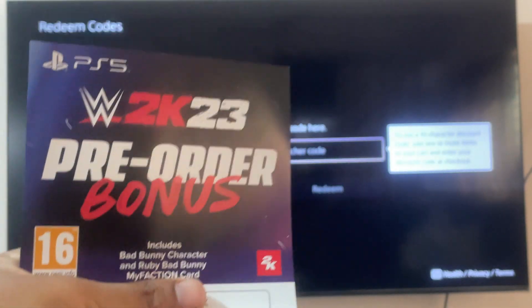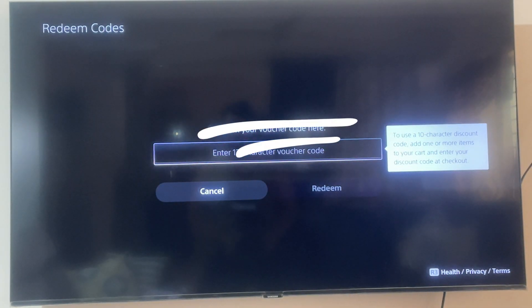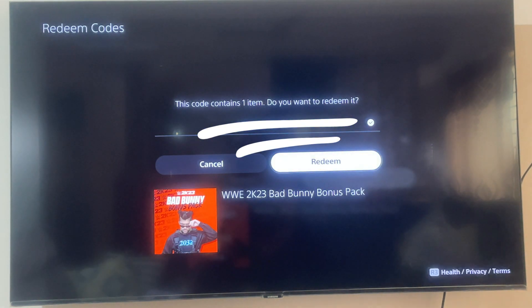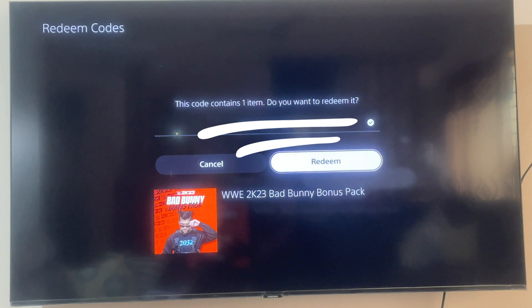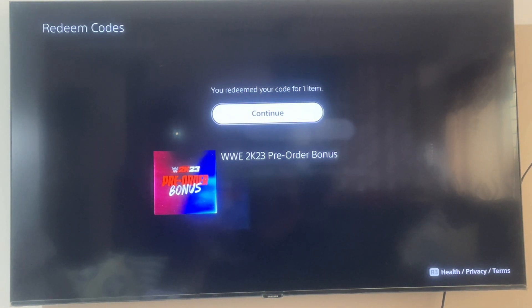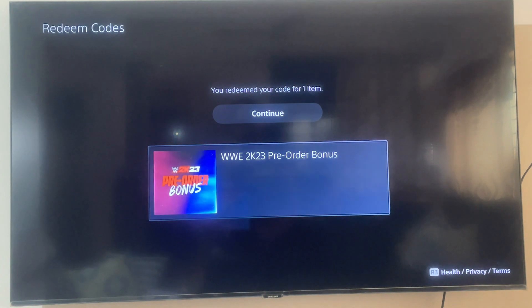You might have received a code from various sources for your different games. You can see that I have this particular bonus pack available which is showing up here. Let me click on Redeem - and here it comes! You have redeemed your code for one item, and this is the 2K23 bonus pack.